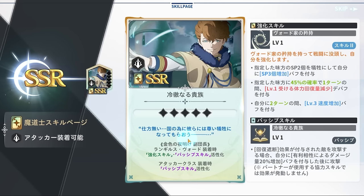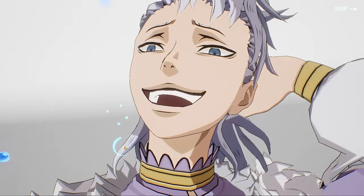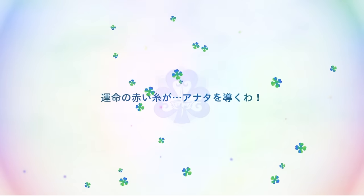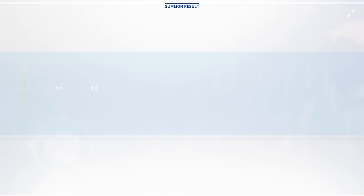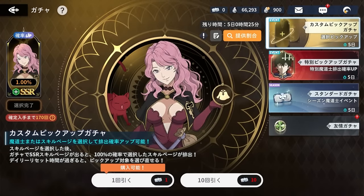One SSR right away, two SSRs — that's kind of bad actually, there were so many better skill pages we could have gotten. But then — Vanessa! Oh my god, we got so lucky! Let's go — that's huge. We stop, we're done with this banner. We did a total of around 160 pulls but now we're fine.